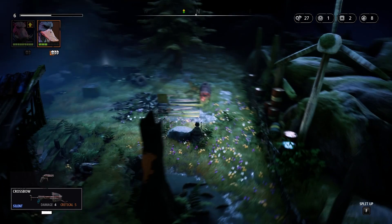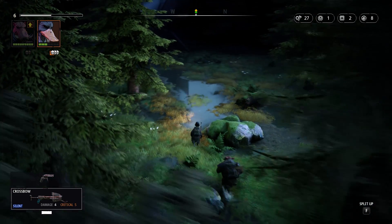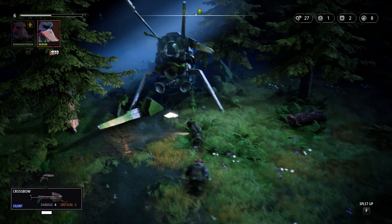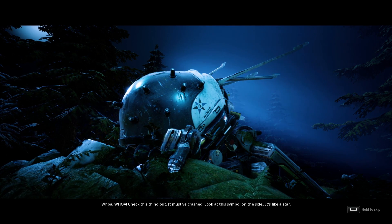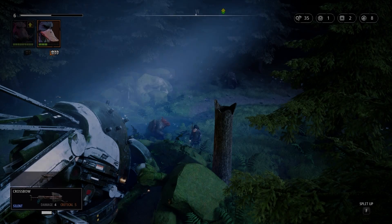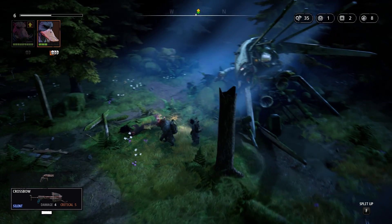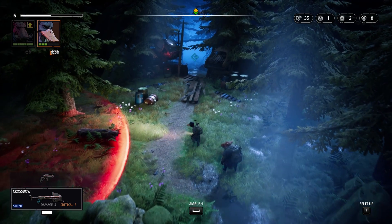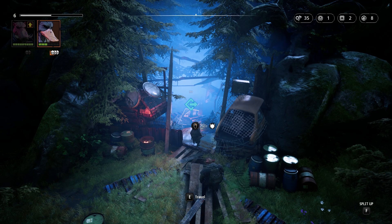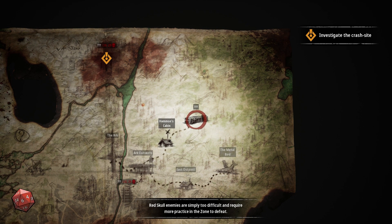We make our way to the crash site. We find more scrap there and investigate — there's a crashed object with a star symbol on the side, almost like it came from outer space. Zone dogs are nearby; apparently they tolerate our presence, so we leave them alone. Red-skull enemies are simply too difficult and require more practice in the zone to defeat — makes sense. We're heading further into undiscovered territory.